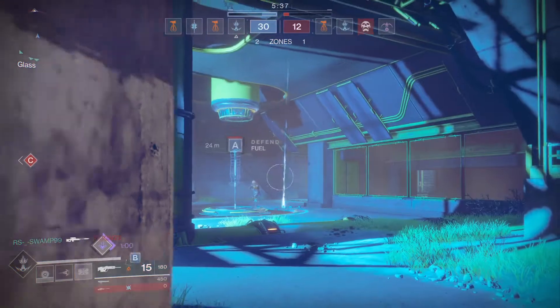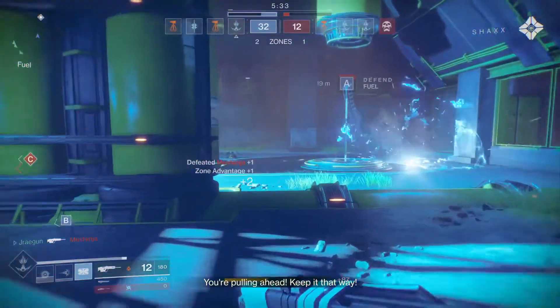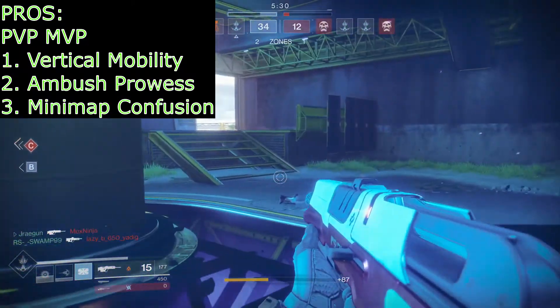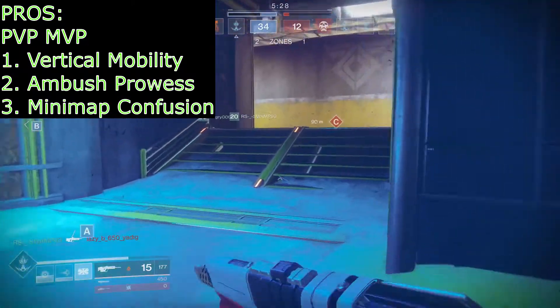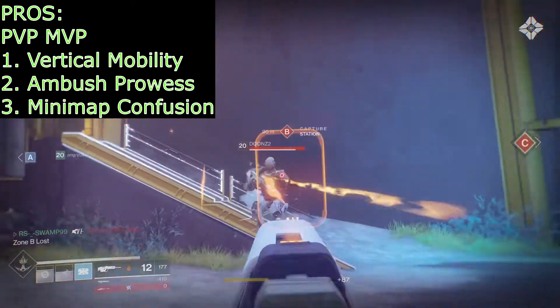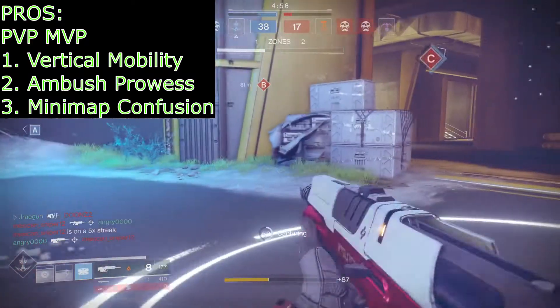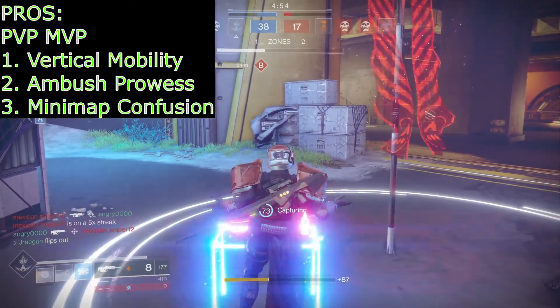What this is really going to allow you to do is keep that vertical superiority. With the jump — similar to a Gundam, which is the style the leg armor has — you're going to have ambush power. You can hide above or around doors, creating massive confusion on the mini map. They'll come around the corner thinking someone is there, and you'll be above them ready to blast them or melee them.